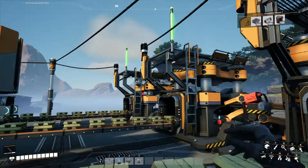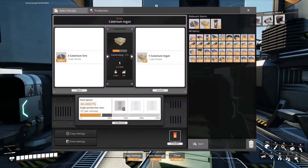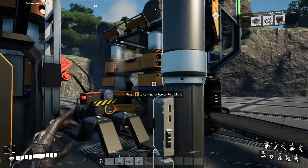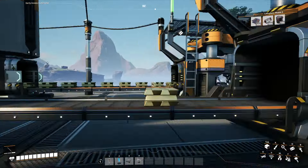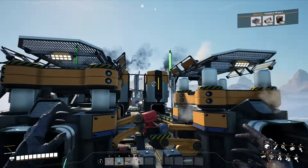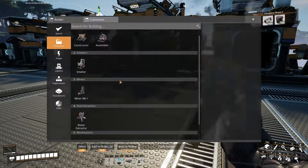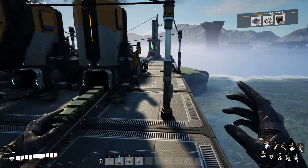I redid the numbers and the way I fixed it was I just brought these all down to 10 per minute, which is 66%. That makes everything a lot easier - each of these are 10, which is exactly what they're set up for, so it's pretty much a one-to-one: a smelter to a constructor. That gives us the end product at 50 per minute, making 200 quick wire per minute, which is really, really good.